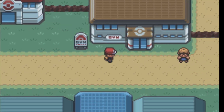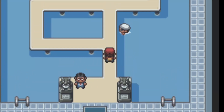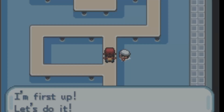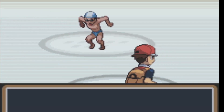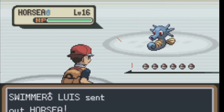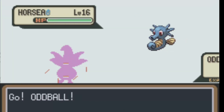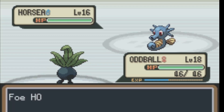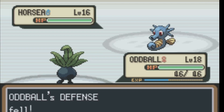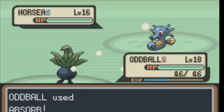I went ahead and headed back to the Pokemon Center, and I'm going into the gym to take on a couple gym trainers so we can get some XP for Oddball. This first guy has a Horsea — I'm going to just wipe through it. Easy Absorb. He's using Leer for no reason. Very easy Absorb here.